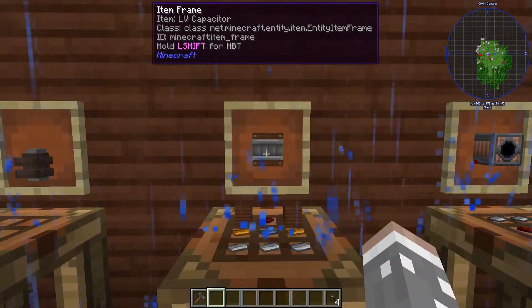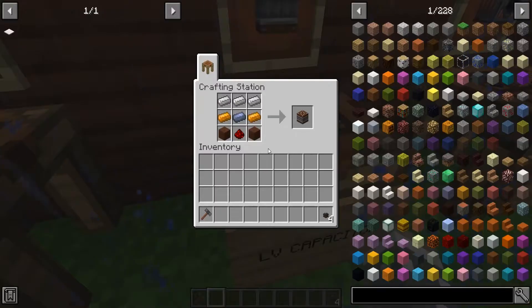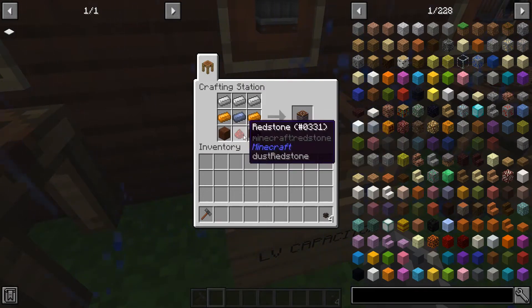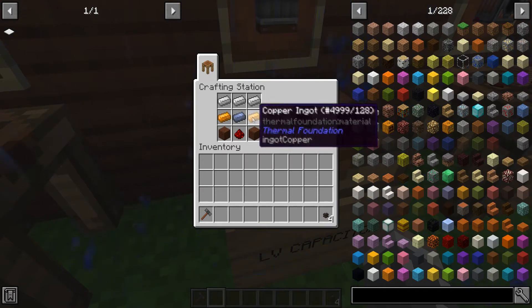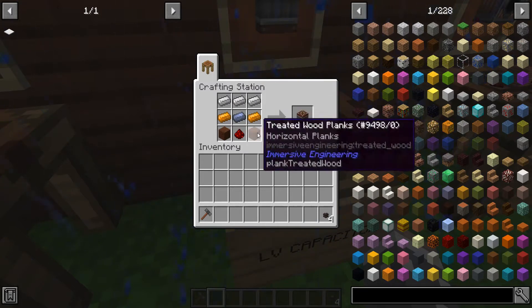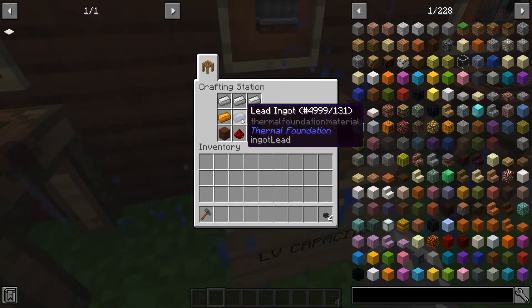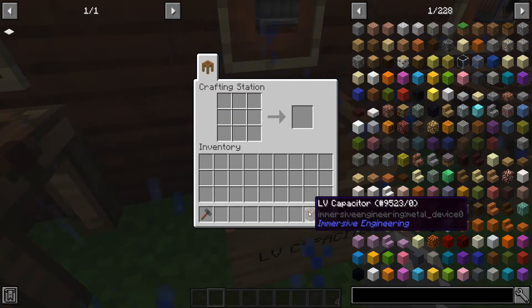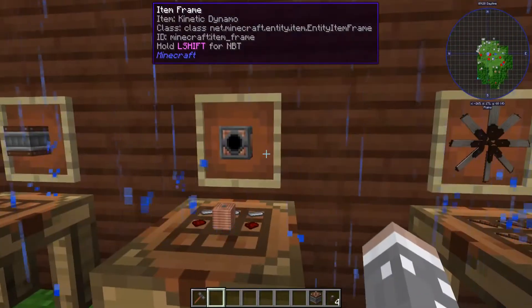Next you're going to want to make an LV capacitor — this is like your battery pack. For that you're going to want some treated wood planks, redstone, copper, lead, and iron. The recipe is two copper, two treated wood, one redstone, one lead, three iron. Then you get yourself your LV capacitor.